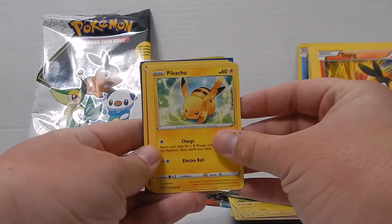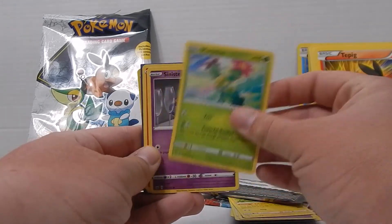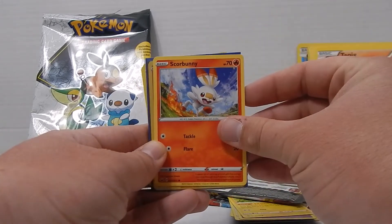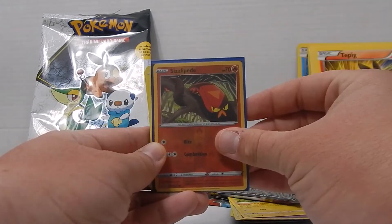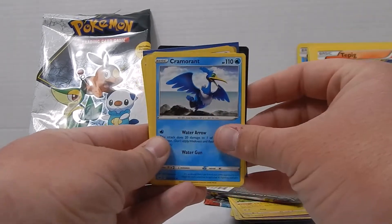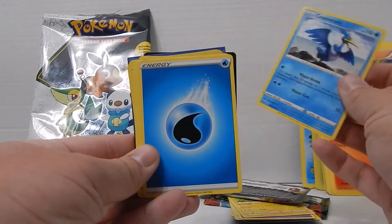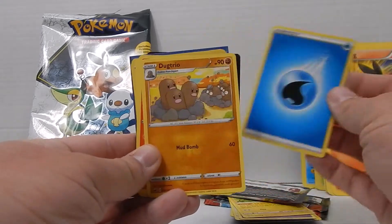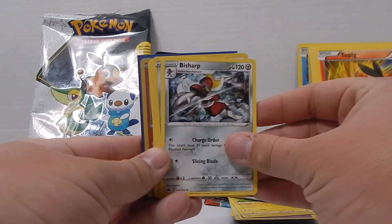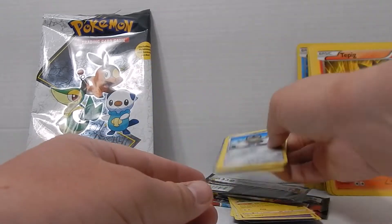Pikachu, Maractus, Scorbunny, Sizzlepede reverse holo, some sort of bird I don't even know, a Water Energy, Dugtrio, Salazzle, and a Bisharp — and back to Galarian Meowth.